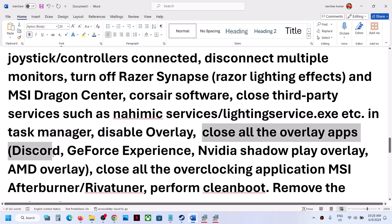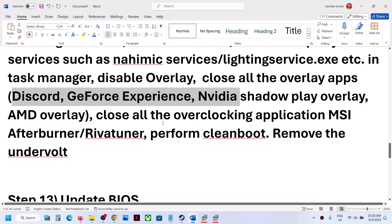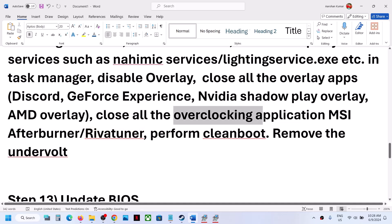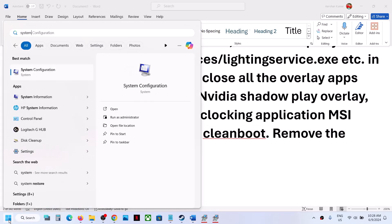Also close all other overlay applications — if you have Discord or GeForce Experience running, either turn off the overlay within those apps or close them entirely. If you have any overclocking applications running like MSI Afterburner or RivaTuner, close them and then check.